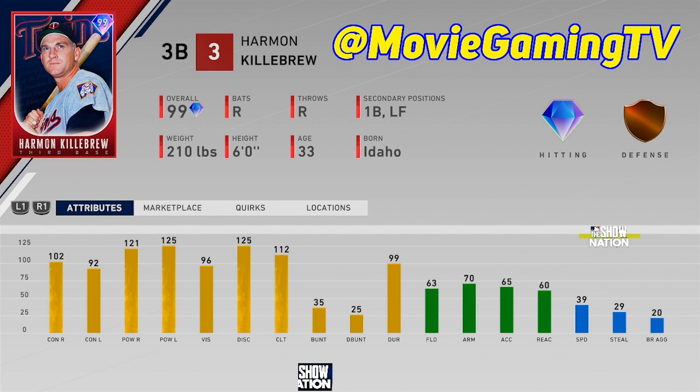He has 63 fielding, a 70 arm, and 39 speed. He can play at first base and also in left field. To me, this is like the ultimate bench bat, and if we ever had a DH in Diamond Dynasty this would be a great DH. That 121 — especially that 125 power versus left — stacking or stashing him on your bench to just absolutely smash left-handed pitching would probably be the move. He's just not that great of a fielder, so you need to be careful putting him at third base.